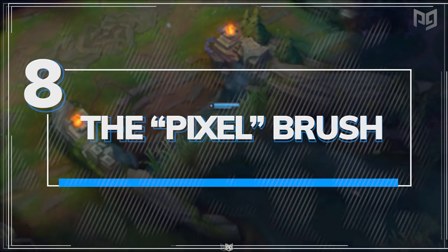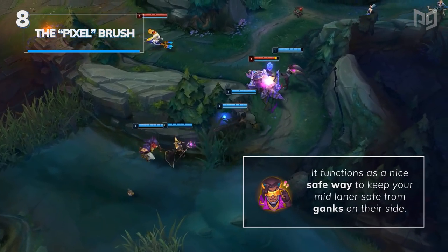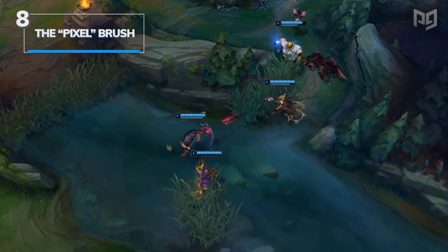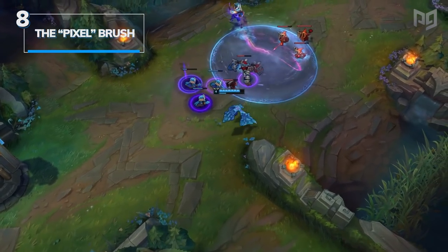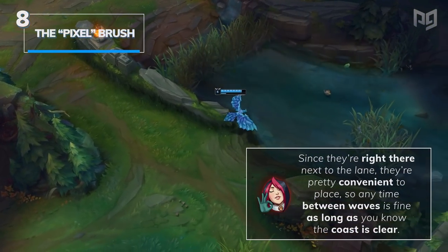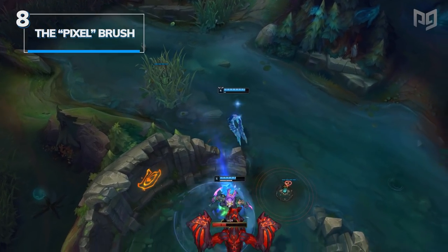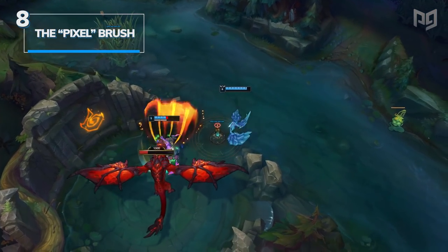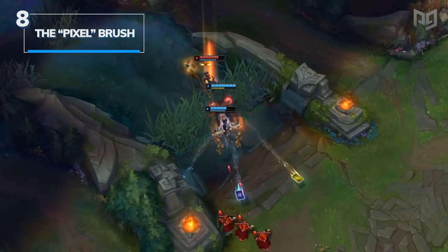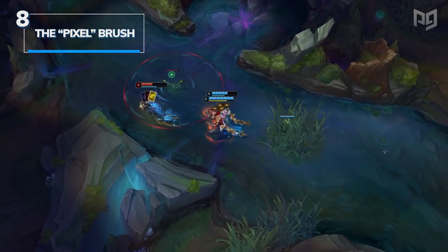Pixel brush is our eighth ward recommendation, functioning as a nice way to keep your mid laner safe from ganks. The pixel brush is the small bush in the river on either side of mid. These wards are preferable when it's not safe to get anything deeper in the jungle and you can't afford to go blind. Since they're right next to the lane, they're convenient to place — any time between waves is fine as long as the coast is clear. Keep in mind that your mid can't always ward both sides on their own, so if you have lane pressure and can spare the ward, roam over and toss one into whichever side they're blind on.